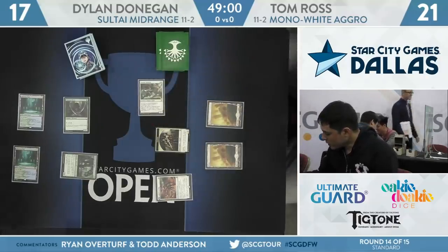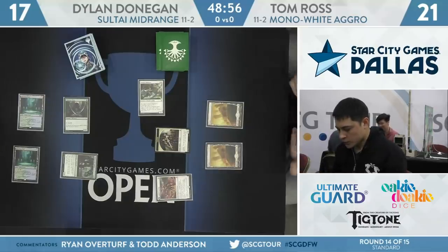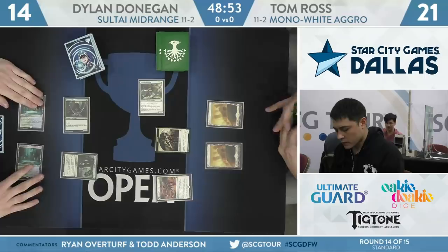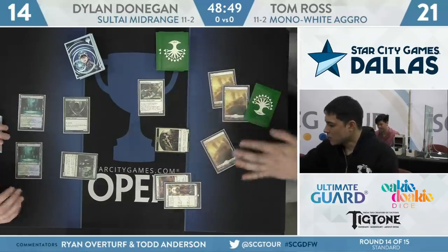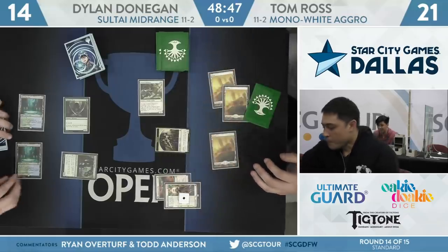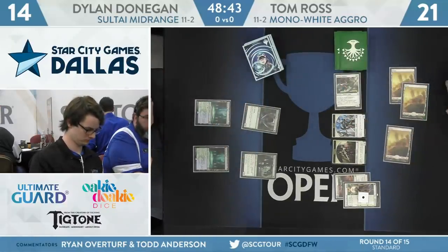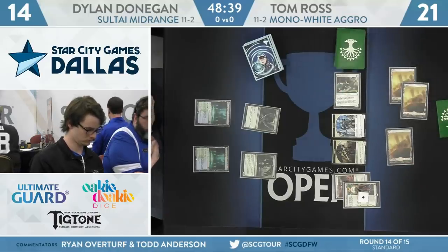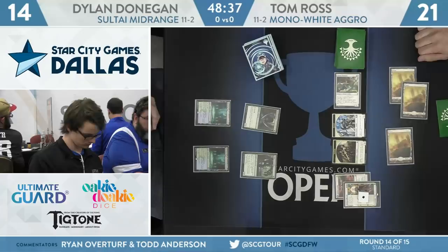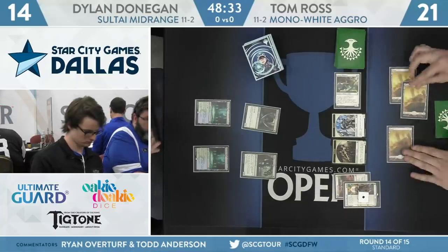For Tom, he's going to attack with the Adanto Vanguard for 3 — pretty easy attack to make. He'd be really happy if he got a block, but that's not going to happen. Donegan's at 14. He's going to take the 3 hit here. Tom going to follow that up with a History of Benalia, really applying that pressure. Let's see what Donegan's follow-up is — a really powerful 1-2-3 curve for Tom Ross. Donegan will untap with that Wild Growth Walker. No black mana just yet, notably.